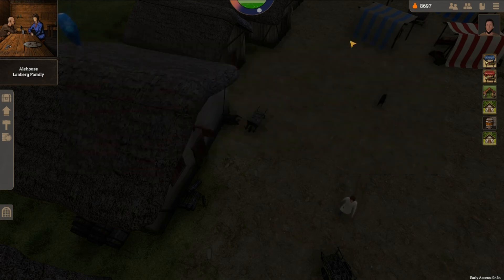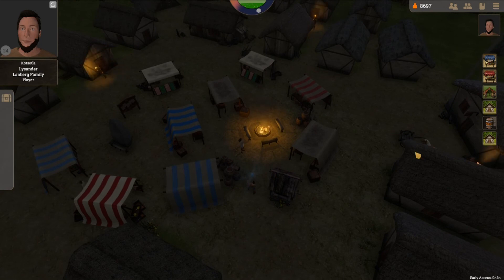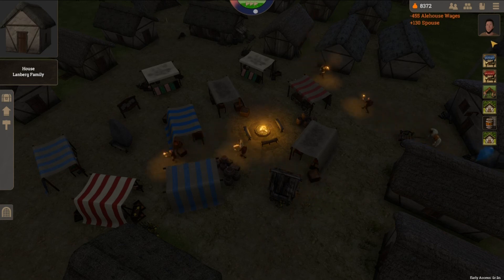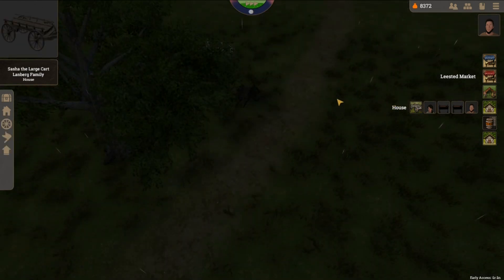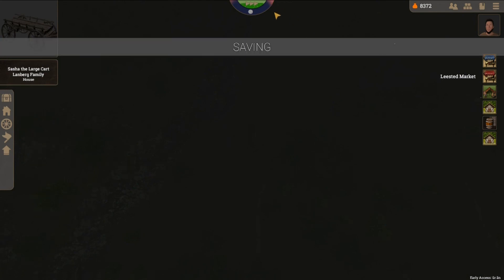My guy is still entertaining although there's no one to entertain. It wouldn't do any good to have him collect since the horse is going up to the merchant's camp. We're back up to almost 8,700 gold — back down to 8,300, thanks a lot for that. Let me see how far you are Sasha. I'm frozen — this must be the auto save. Been waiting on it and there it is.